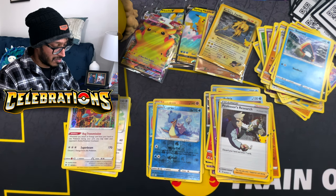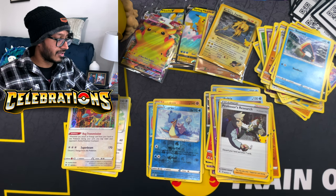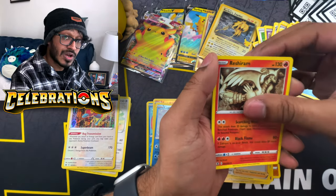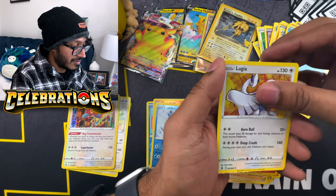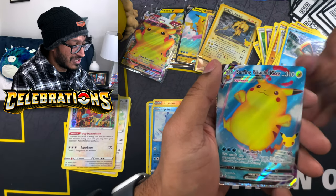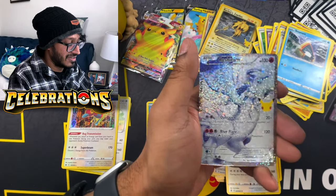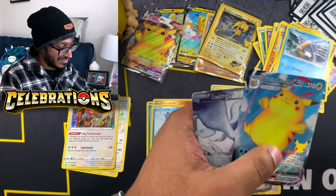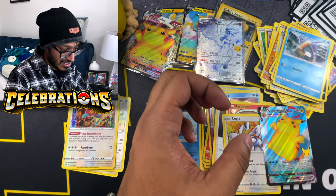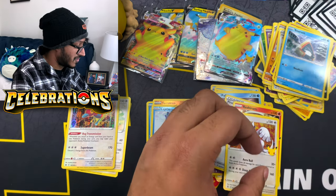My hands aren't sticking anymore - gotta be careful. Here's your code card, one to the back. We got Reshiram, Lugia - oh, I got something! We got Surfing Pikachu V-Max and the Reshiram full art! We got two Reshirams - the regular one and the full art. I don't have sticky fingers but we still got two hits, I'll take it. Surfing Pikachu V-Max going with our other Pikachus.